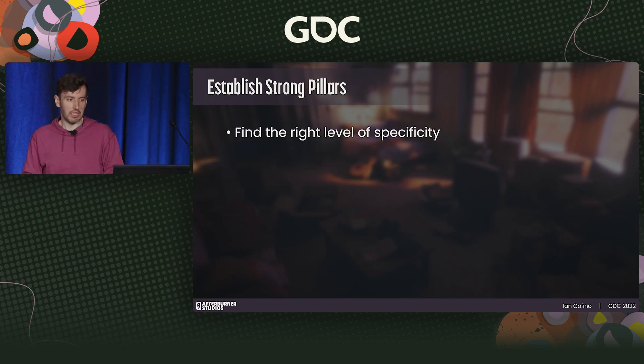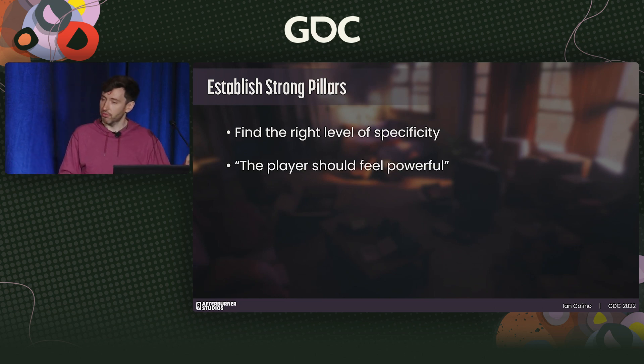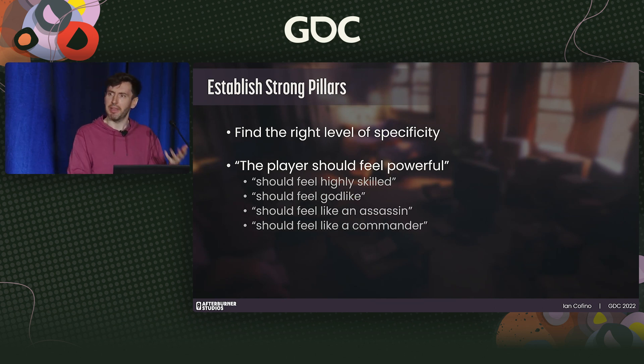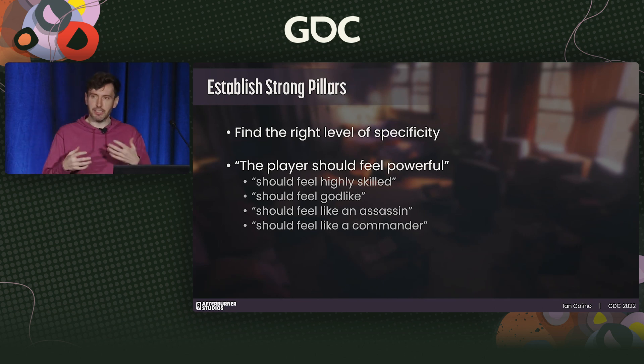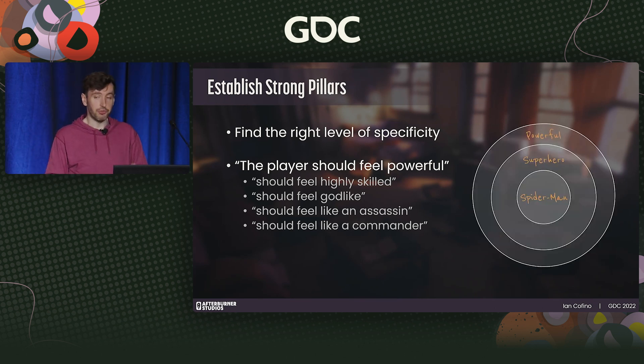Find the right level of specificity. 'The player should feel powerful' is a pretty traditional goal. Drill down one level — it can become 'the player should feel highly skilled,' or 'godlike,' or 'like an assassin or a commander.' Under the umbrella of power fantasy, there's a massive area to work within. A pillar that is too general will create misalignment, while one that is too specific won't leave room for flexibility.